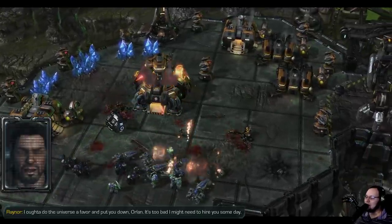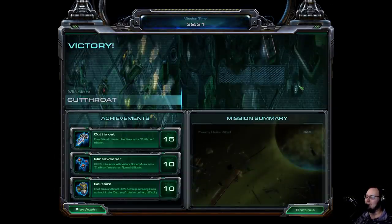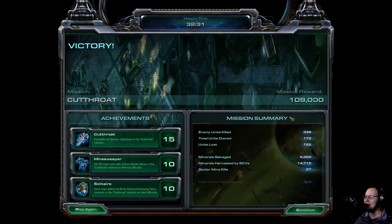Even after all of that, we still wouldn't have won that fight straight up. Oh my goodness, they had a lot of defenses up there. That's how it is - Cutthroat is normally one of the easiest missions in StarCraft in my opinion, but Colonel Orlan who knows how to macro, and taking the minerals away from Mira's base - that's actually a really big change that makes this mission a ton harder. Because her base usually is stacked, way more than $6,000 worth. It'd be really interesting to count how many minerals she has versus the rest of the map.